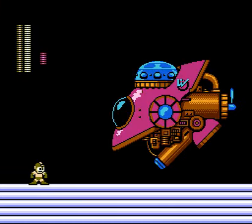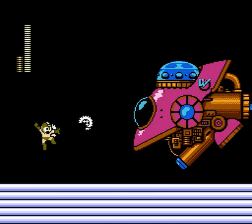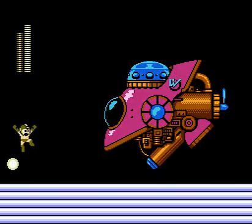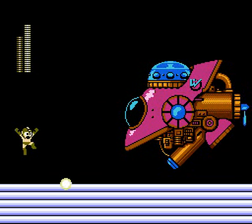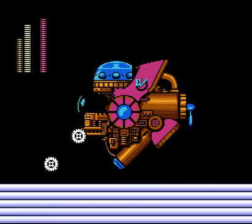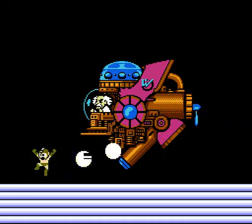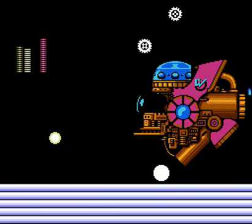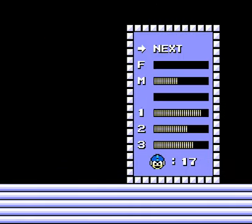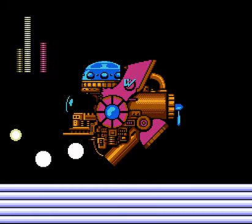Time for some Dr. Wily. This thing is weak against the Crash Bombs, however I don't have any, so we're just going to use Metal Blades with this same little old pattern — just two Metal Blades at a time, taking the hits. You can do this at the start and not get hit too bad. When he starts doing the double or triple shots, you can't really avoid them and you just have to take the hit. When you get that low, it's time for an energy tank — this is the area you're probably going to need it.